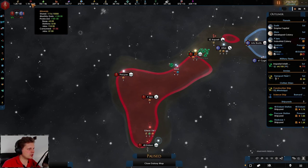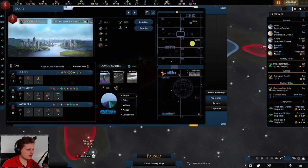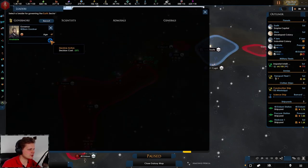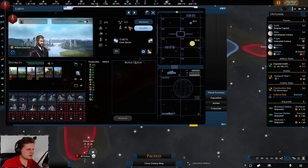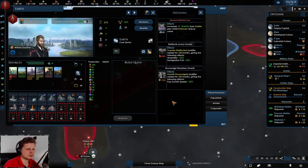We're also researching the annex process and we need to make sure we get about 500 minerals saved up for that. Speaking of leaders - I've been forgetting this. If we had righteous rulers... well, none of these are the best. We might as well go with the decision cost reduction. With these decisions they're talking about, it should be coming into effect next month where decisions actually cost less.